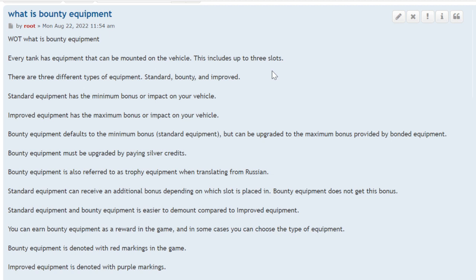Bounty equipment must be upgraded by paying silver credits, which at this point is three million credits. So when you get it at standard level, you pay three million and it becomes like the improved or bonded equipment.